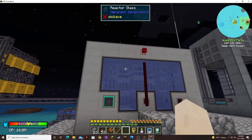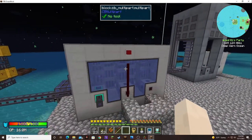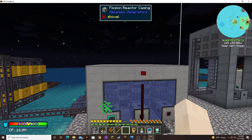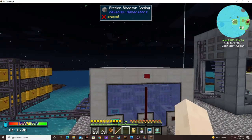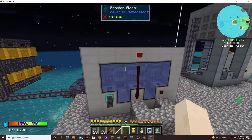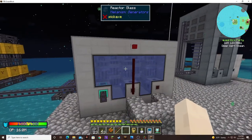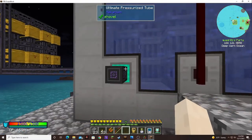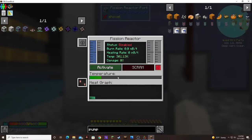Another solution might be we have to make the reactor bigger — I would make it probably taller, maybe one or two levels taller. Because I think the smaller the reactor is, the higher the temperature it gets. We'll try it again. If this water doesn't help, I'll probably have to increase the size.